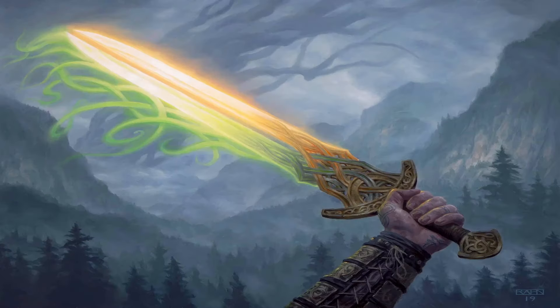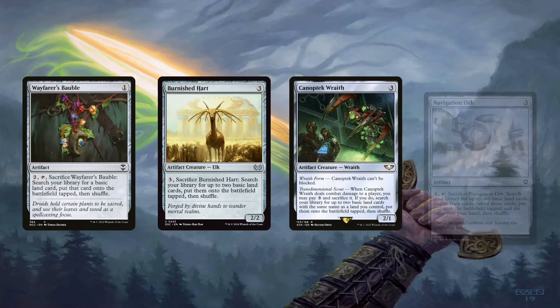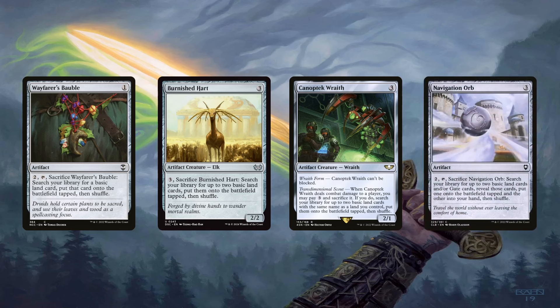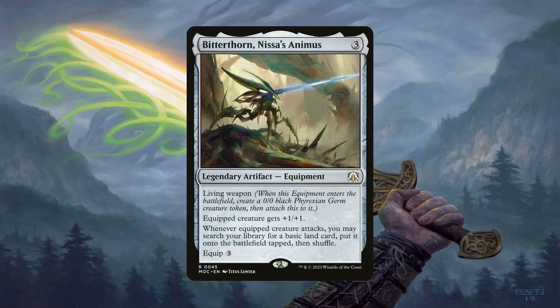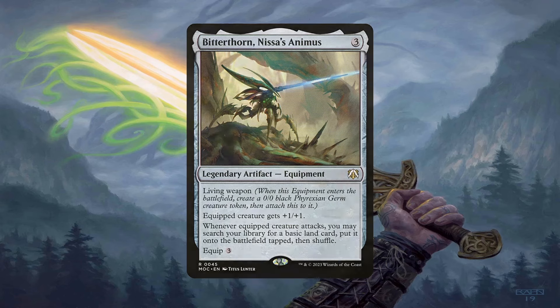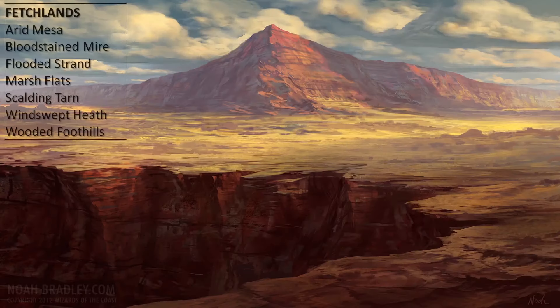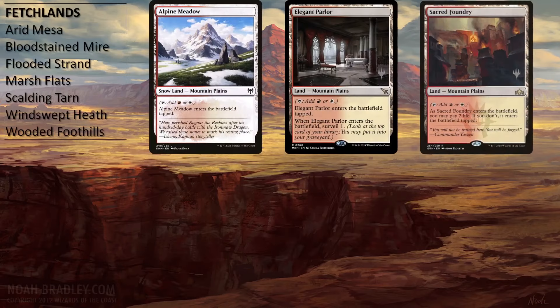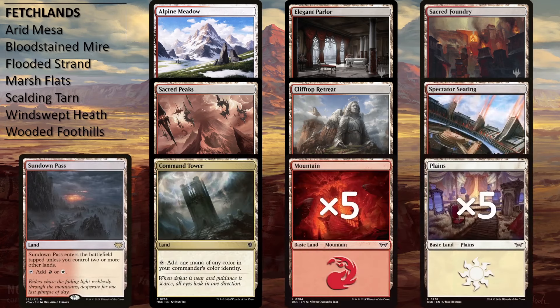As for mana acceleration, Red-White decks don't have as good a time as green decks, but it can still make do with Wayfarer's Bauble, Burnished Hart, Solemn Simulacrum, and Navigation Orb for land-based ramp. Curiously, we can attack with Arabella before sacrificing these creatures, since they'll help add to how much she drains the table, as they have 2 power. Bitterthorn, Nissa's Animus is also in here — the germ becomes a 1/1 with it equipped, which also goes great with Arabella. Since the deck is quite aggressive, hopefully we can get a basic land each combat step with it. Sol Ring is also here, surprising no one. The deck's curve is pretty low but Sol Ring will always help out, especially with commander attacks. The rest of the deck is the lands: all 7 fetch lands, Alpine Meadow, Elegant Parlor, Sacred Foundry, Sacred Peaks, Clifftop Retreat, Spectator Seating, Sundown Pass, and Command Tower, as well as 5 of each basic land for all the basic land ramp effects in the deck.